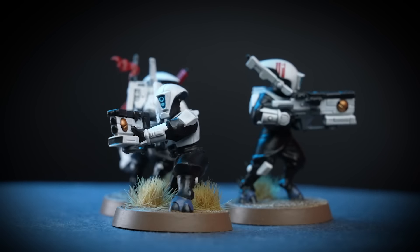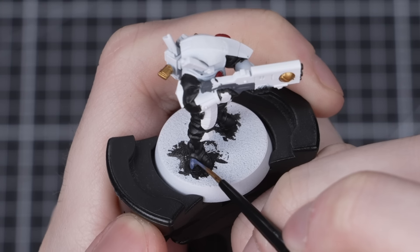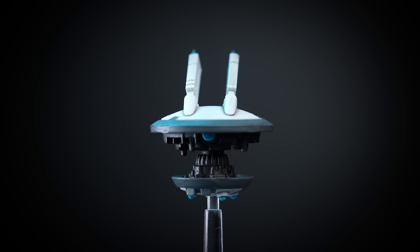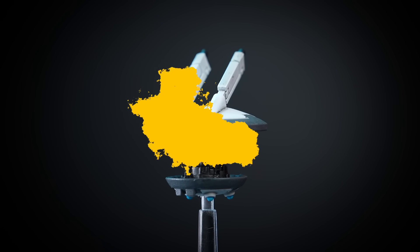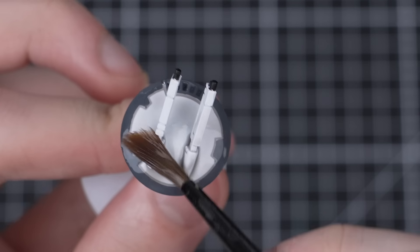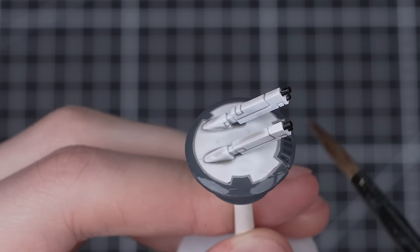As you're probably starting to pick up, all these different units follow near enough the exact same steps. So for our Breachers as well as any drones, we can follow the exact same process to get them painted super quickly. If you haven't already, definitely try saving any tidy-ups or fixing of mistakes until right before the Nuln Oil stage — I find it to be much easier than tidying up after each stage.